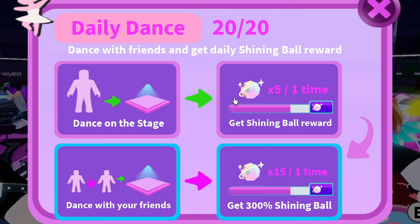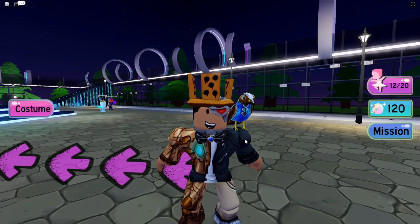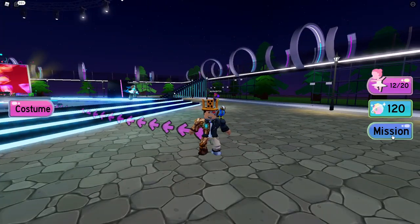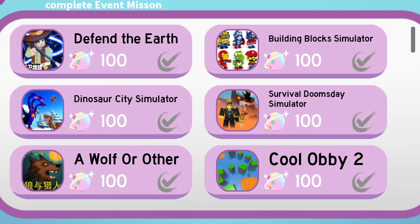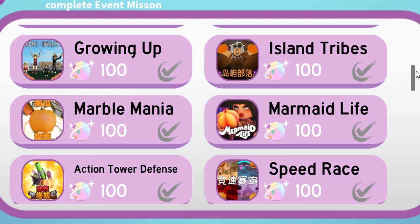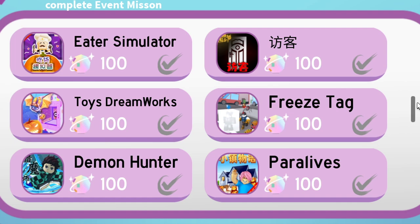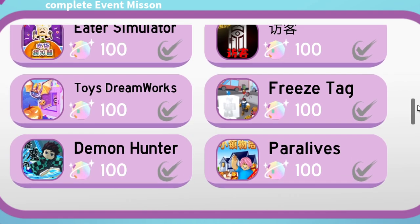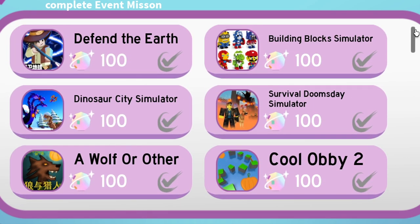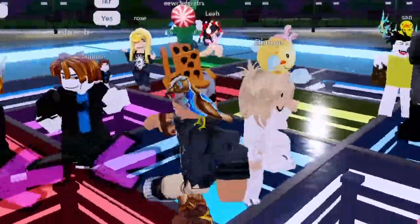Option two is the daily dance floor — you get teleported a little bit and can press E to dance. There are 20 total dances per day, each around 15 seconds, worth 5 shiny orbs each for a total of 100 shiny orbs per day. But if you have a friend or an alt account join and dance right beside you, each dance becomes worth 15 orbs instead of 5, so definitely bring a friend.